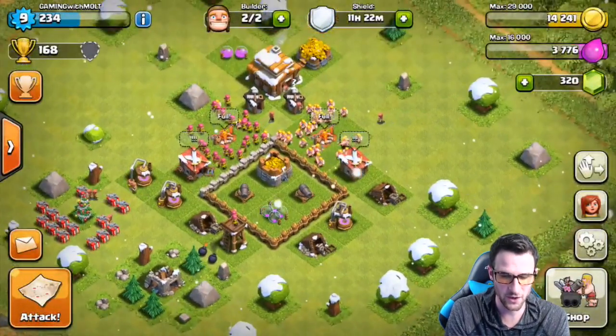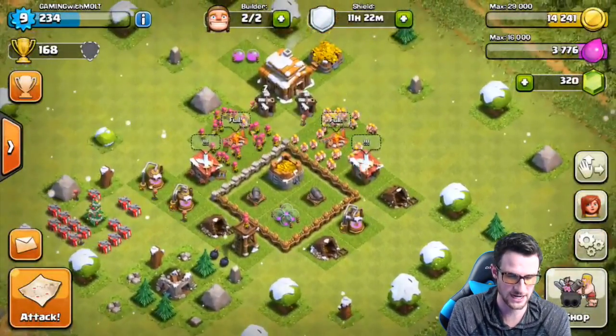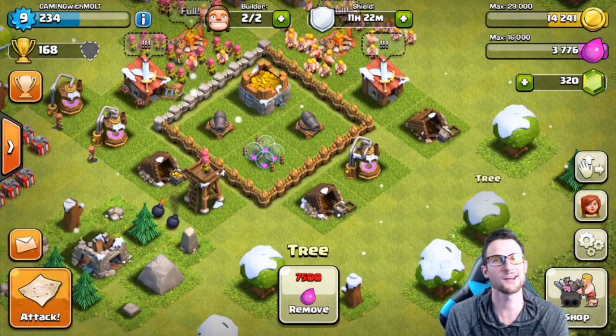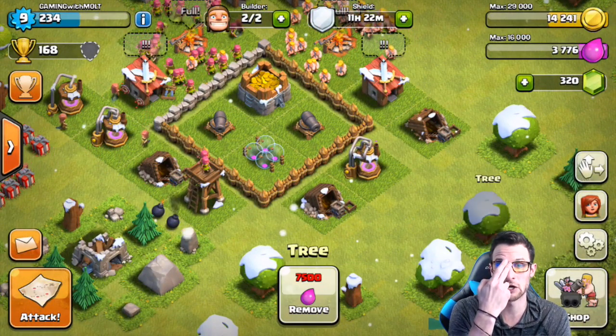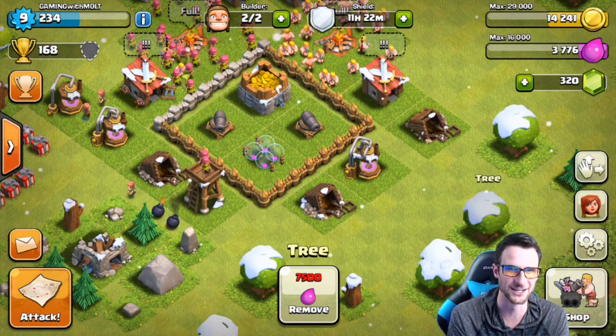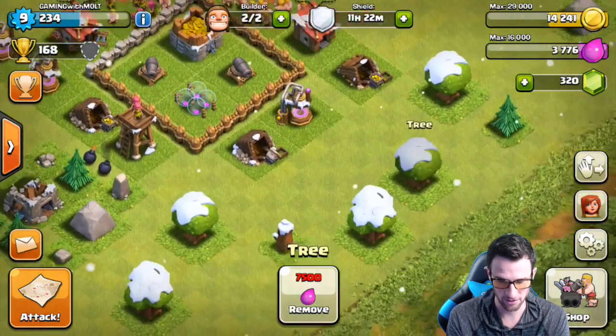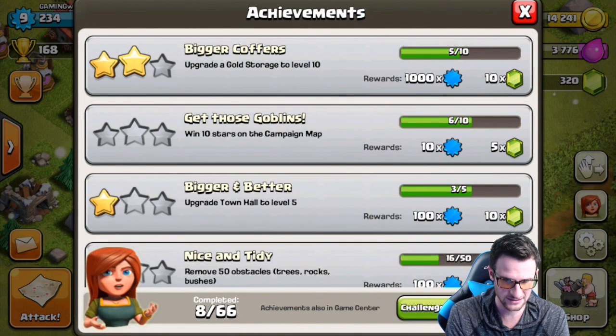I've got 14,000 gold right now that I can use. We've got two builders and 320 gems, so we need to get 180 more gems in order to get our third builder. Let's look through some of these achievements and see how close we are — upgrade gold storage to level 10.